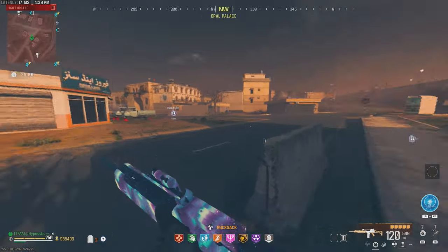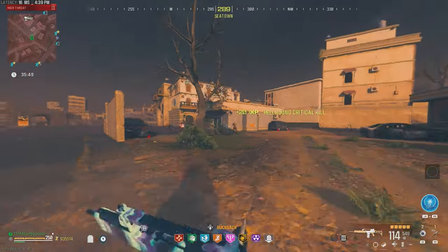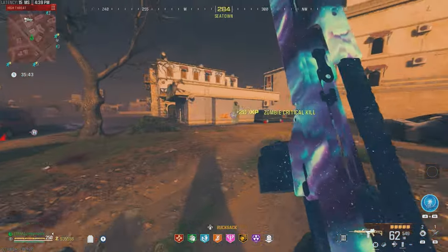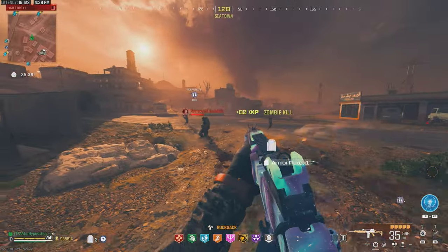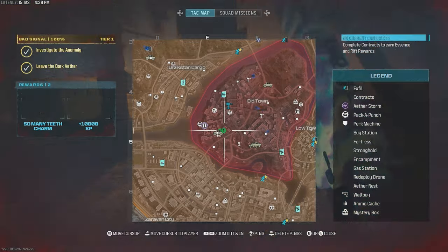Alright, we are here in the Tier 3 zone. We got the Holger 26 to Pack 3. First impression — the overall mobility is great on this thing. We did build it so that mobility is as good as possible. We kept the default mag and got that laser on for increased ADS Speed and Sprint to Fire Speed. Just a really mobile gun.